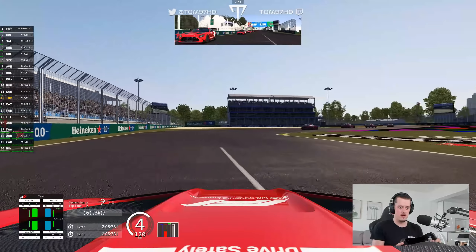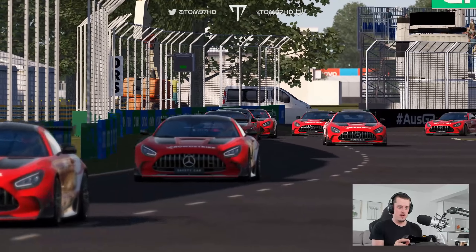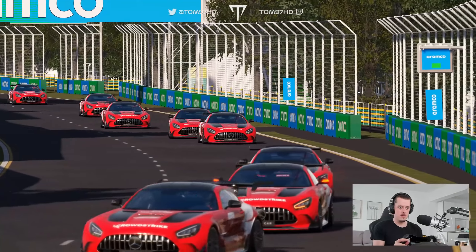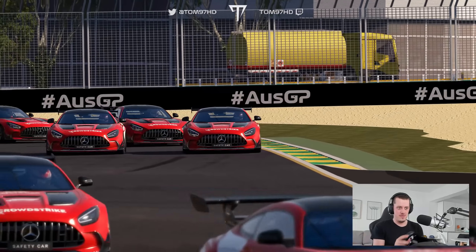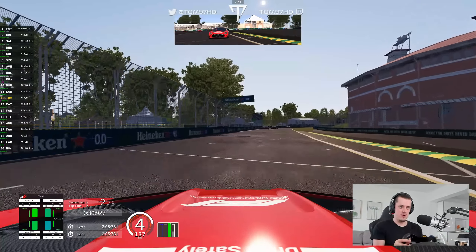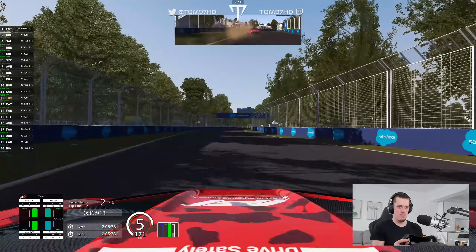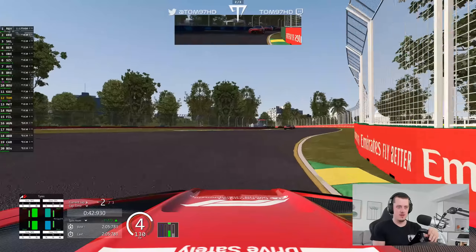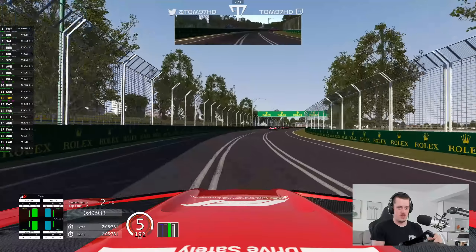That's a late one — up the inside we go, we'll take them both! But this guy's fighting back. He goes back up the inside — a decent little scrap as we drift the car through. I think we're into the top 10. A bit wide through there but we're okay. Let's try and make some more progress — this car is actually pretty insane, feels pretty quick. Really good fun to drive, you can drift it and kick the tail out.